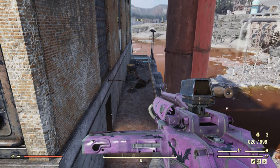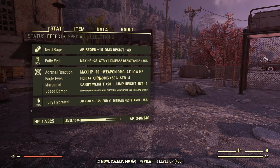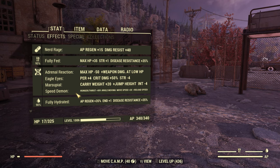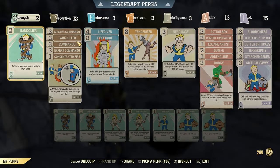Even a 1-star Bloodied assault rifle can still put out decent damage. As far as mutations go, there are a few that you're going to want. Adrenal Reaction is the biggest one — it's going to give you some extra damage at low HP. Eagle Eyes will give you some extra perception and crit damage. Marsupial is just an awesome mutation for almost any build, it increases your jump height and carrying capacity. And lastly we have Speed Demon, which will increase your movement and reload speed.